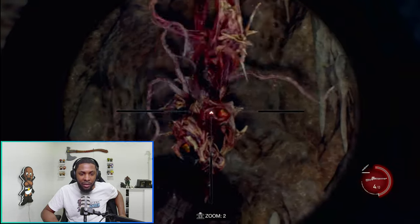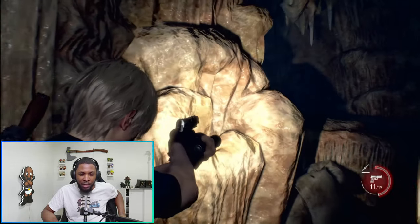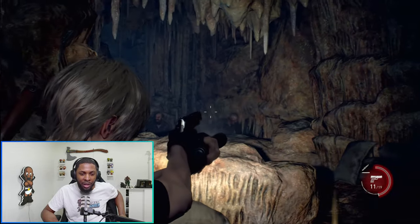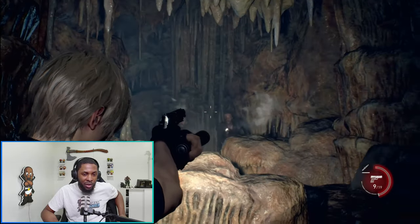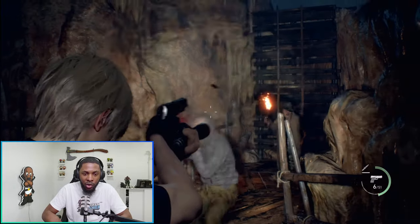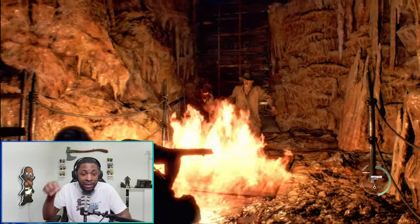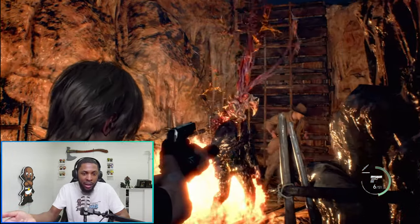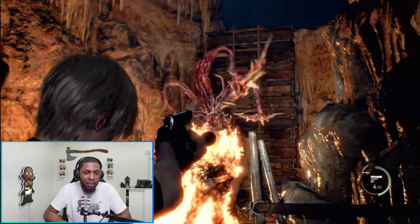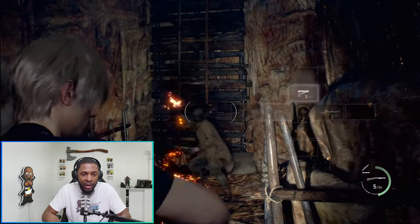Right now I don't know if this developer is playing badly or sometimes they play like this on purpose to demonstrate certain things in the gameplay — it could be either one. But yeah, that's the classic combo: shoot him in the head, shoot him in the knee, shoot him in the weak spot, run up and melee. That's how you do more damage and also save ammo.